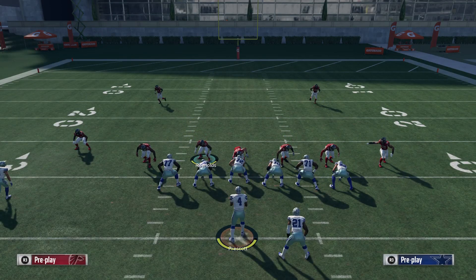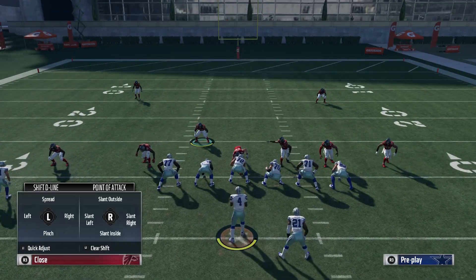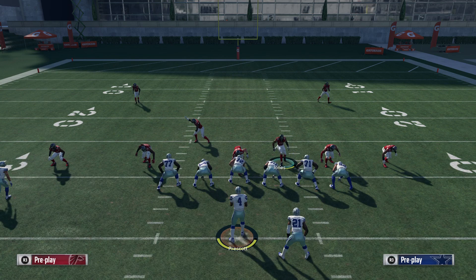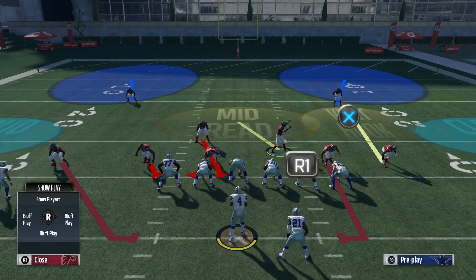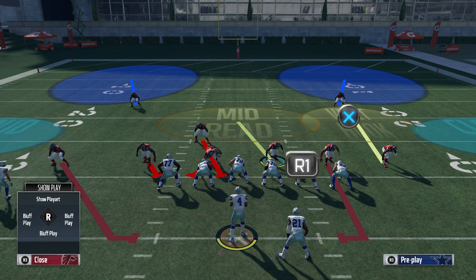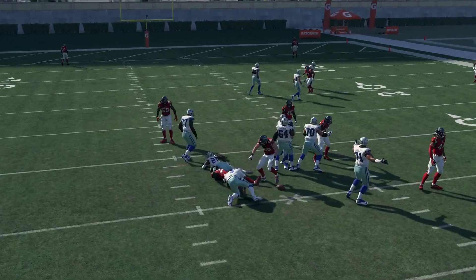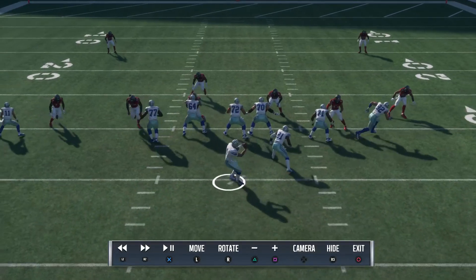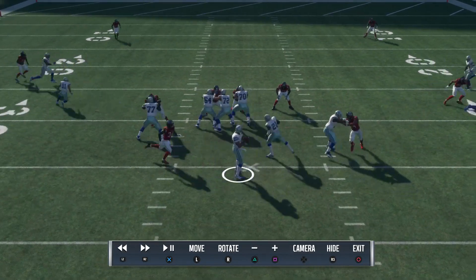If you want to get the edge pressure more consistently, all you gotta do is baseline press — this linebacker needs to be put here — but shift your D-line to the left. He'll slant left, blitz the slot corner, quarterback contain, and then stand over the right guard. This is a little additional thing if you stay towards the end of the video. If you just want the edge pressure, it should just come from the edge. So just shift your D-line to the left, then baseline and press, and blitz the slot corner if he's not already blitzing.